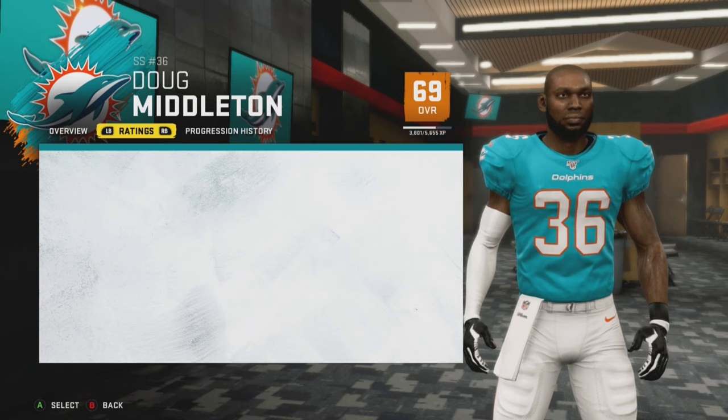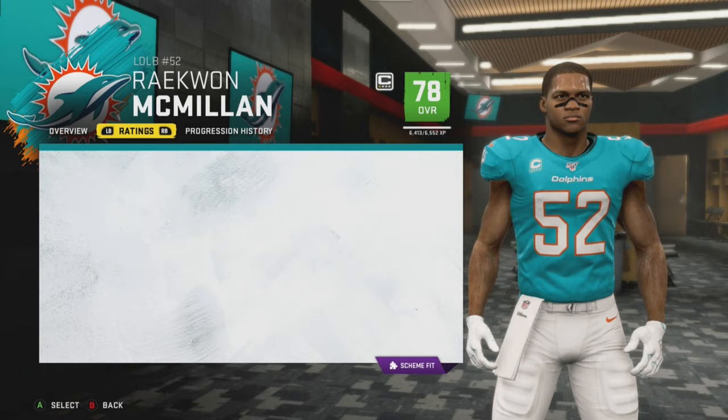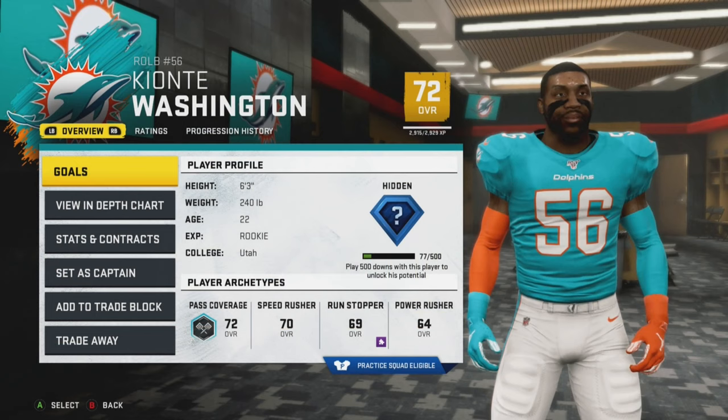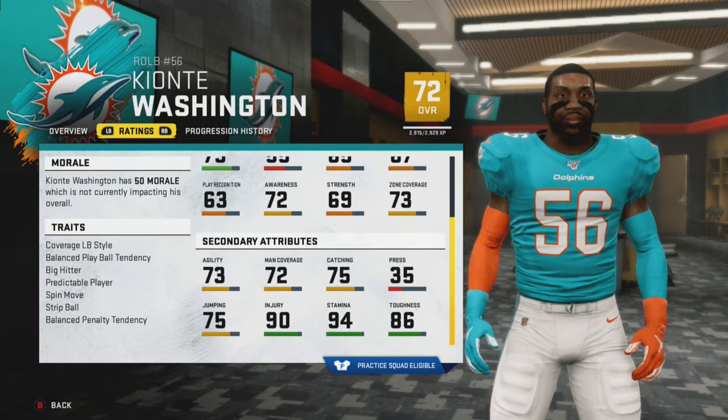Our free safety is captain Bobby McCain and I'm looking to trade him. Our strong safety is Doug Middleton — he has star development after a pretty good year last year. Our left outside linebacker is Raquan McGillen, also a captain. Then we have Jerome Baker, my user player — I'm trying to upgrade him as much as I can. And an undrafted rookie in Keontae Washington who looks like a beast. We're going to go with seven wins.